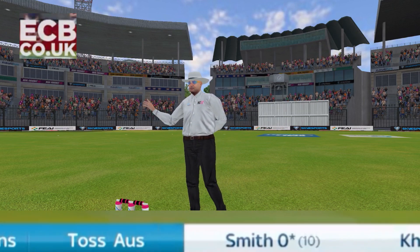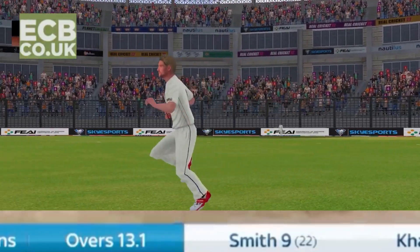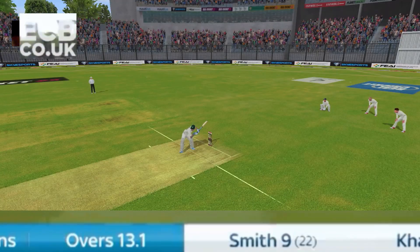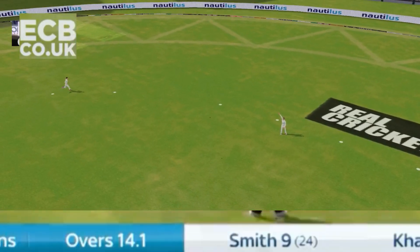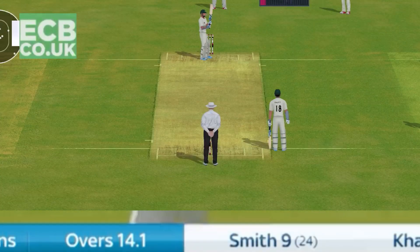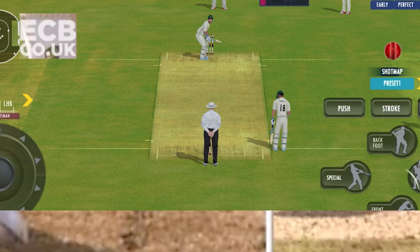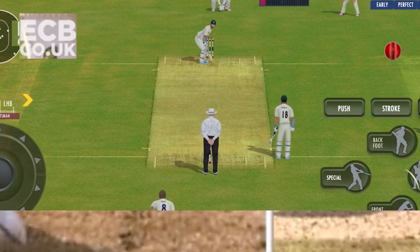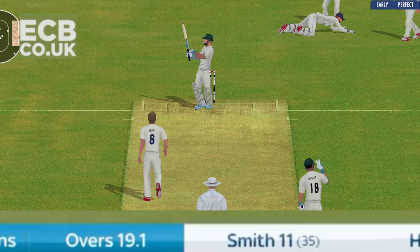That's where he likes it, and that's where bowlers get sucked in, because he gets across his stump. Usman Khawaja again shows his strength off his pads — easy pickings for the left-hander. Brings this enormous appeal. Let's have a look, let's have a review. Khawaja has to go for 13, and Australia are 35 for three.